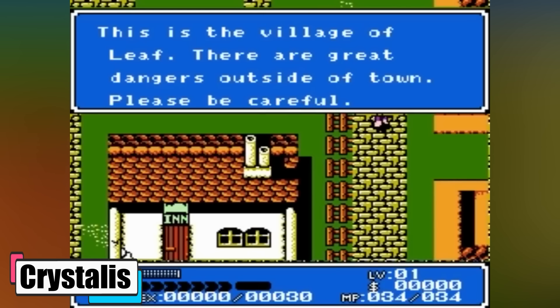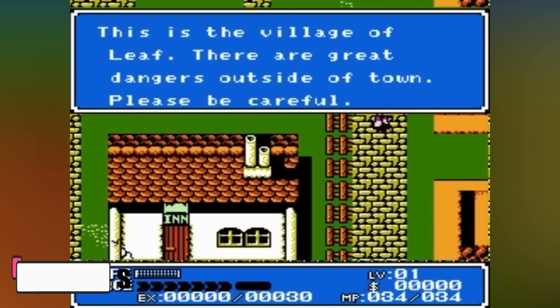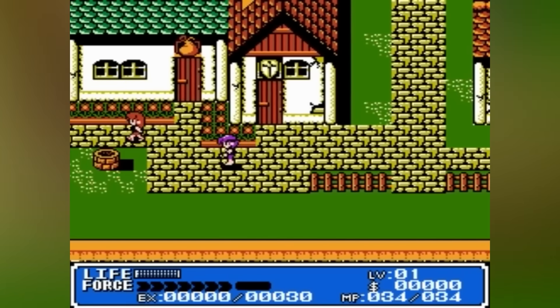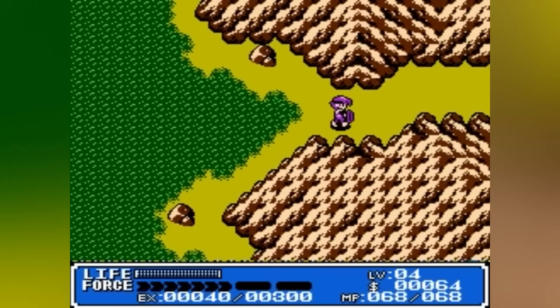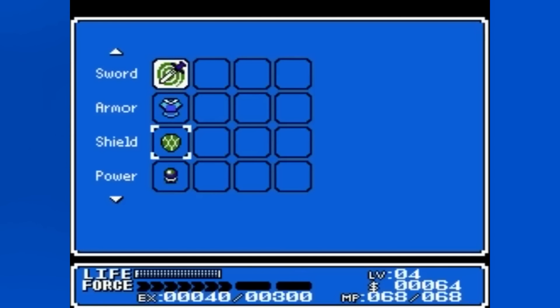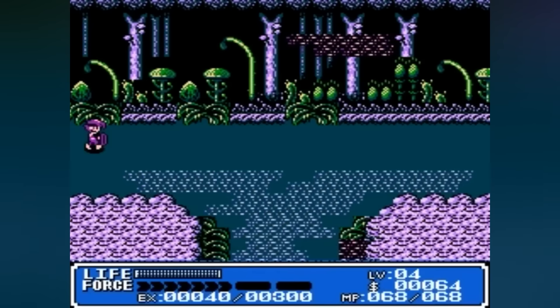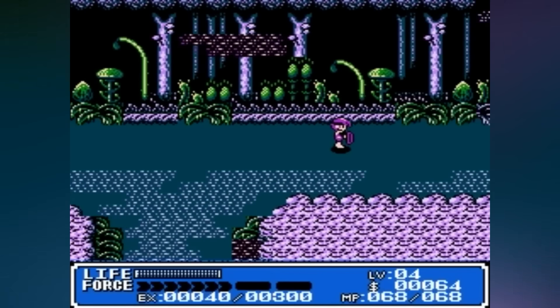Crystalis. Last but not least, in Crystalis, you wake up from a cryogenic sleep — a young magician with no memories — thrust into a post-apocalyptic world set in 2097, a century after a devastating nuclear war. Your mission is to thwart the tyrannical Dragonian Empire and prevent humanity from repeating its catastrophic mistakes. With the guidance of four sages and a mysterious woman, you're the world's last hope.